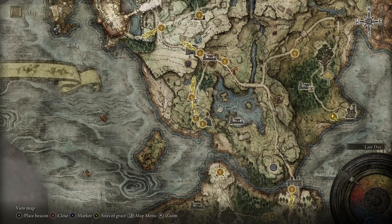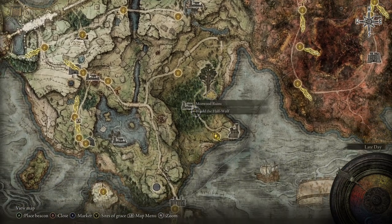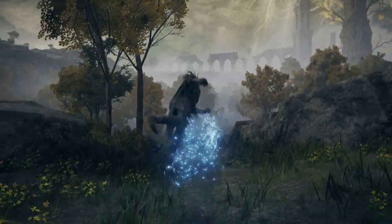So first things first, from the First Step Site of Grace, make your way to East Limgrave, specifically over to Fort Haight. This is where we're going to find the Dectus Medallion. Go ahead and make your way to the Fort Haight West Site of Grace and then follow exactly where I'm going on the screen.